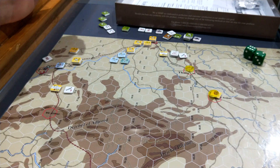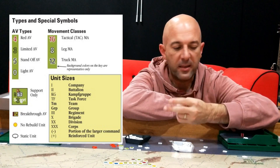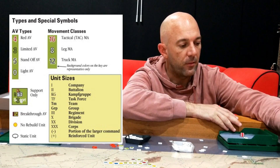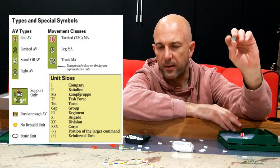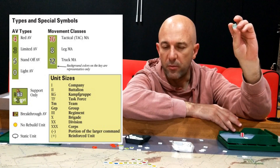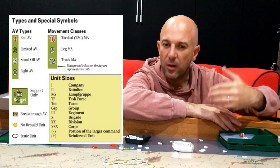Once units activate, movement is pretty straightforward. You've got three types of movement: leg movement, tactical movement which is kind of tracked, and wheel movement which are trucks. Units have two sides to their counters — a movement side with a higher movement rate but poorer combat value, and a deployed side with a lower movement rate but greater combat ability. You're using that movement rate to get close to the enemy, then deploying these units and having them advance typically on foot or in combat readiness to engage the enemy.